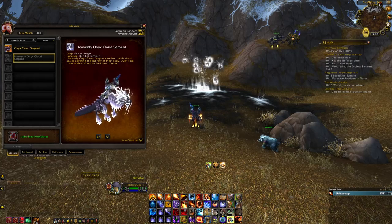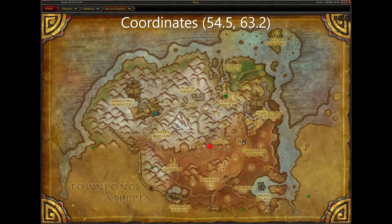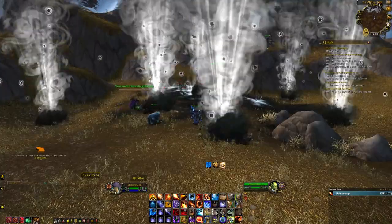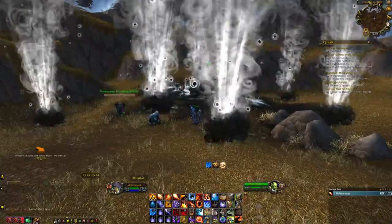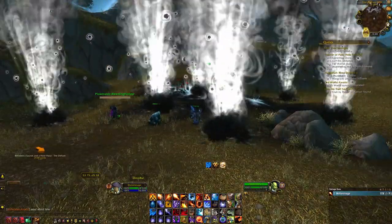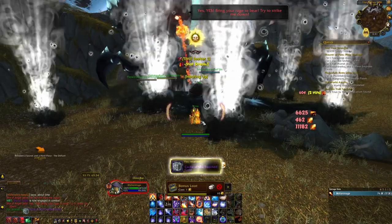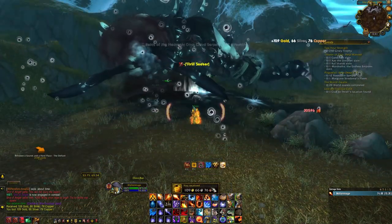Next is the Heavenly Onyx Cloud Serpent. This mount drops off the world boss Sha of Anger located here in Kun-Lai Summit. He has about a 1 in 2,000 chance to drop the mount, and you only get to loot him once per week as he is subject to a weekly lockout. To give you a second shot at the mount, you can purchase Elder Charms of Good Fortune from Commander Lo Ping located here in Townlong Steppes. If you have an Elder Charm of Good Fortune prior to killing the Sha of Anger, you will get a second chance to roll for loot.